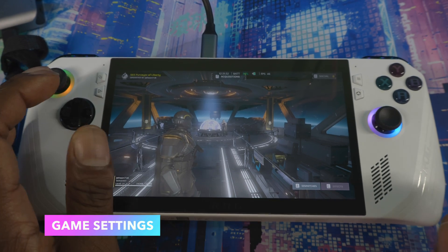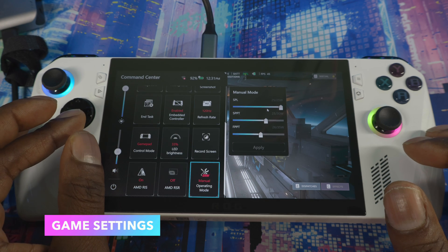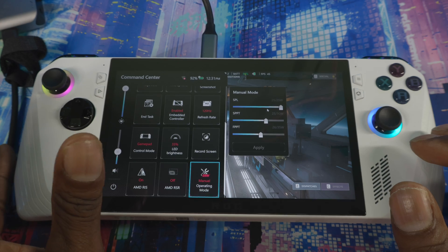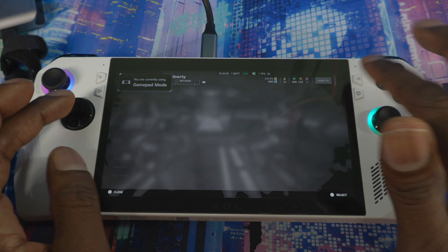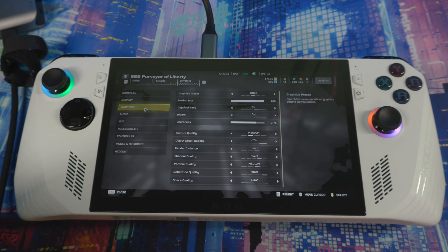Once the game opens up, there's a few things you want to set. I'm on 720p and 25 watts — I could go to 30 if I plug my charger directly into the system but I have an adapter. Go to settings, then display, go down to render scaling and put it on balanced. Make sure display mode is set to borderless.